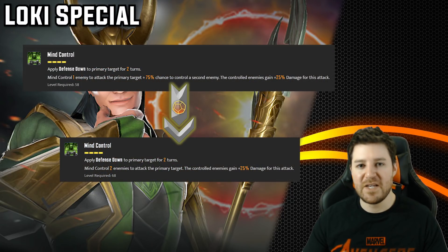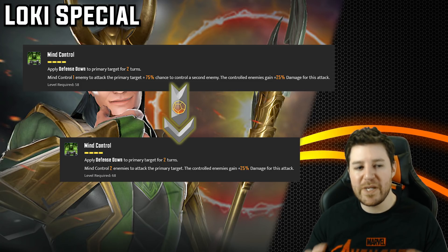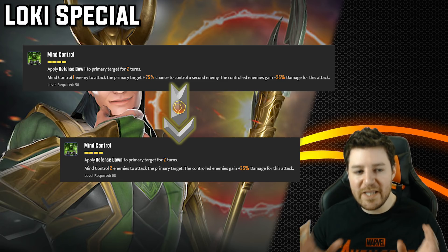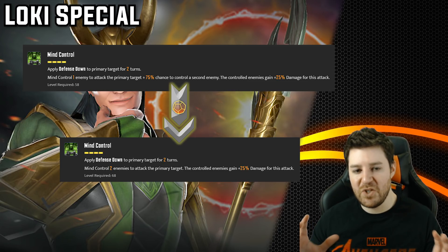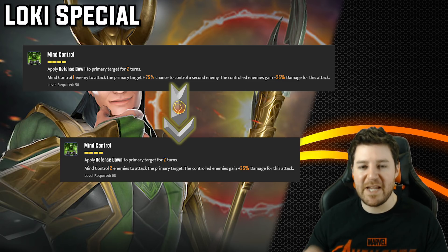Now let's look at Loki's special. T4s guarantee you always get a second mind-controlled enemy attacking the primary target, whereas without it you have a 75% chance for the second mind-control. Three out of four times this upgrade makes no difference. But you very often need both mind-controlled enemies — that ends up making a world of difference. It's less about gaining extra damage and more about eliminating the 25% of instances where you were getting screwed out of a lot of damage. Ensuring you always get the proper number of mind-controlled enemies is very important. For me, this is a 3-star.